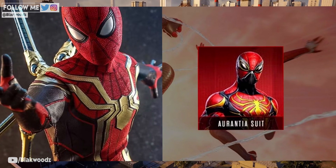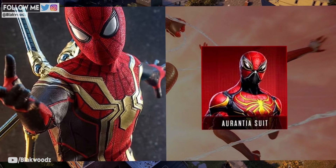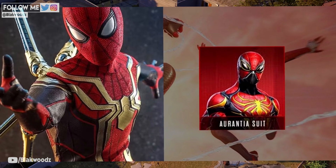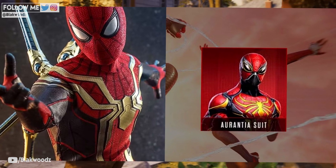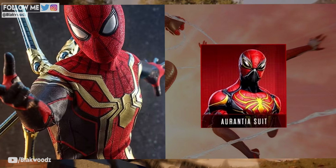Next, we have the Arantia suit. The Arantia is described as a poisonous red-brown crystalline alcohol-soluble dye, which kind of explains why we have a mask on top of a mask — it seems like it has a lot of toxin protection in there.